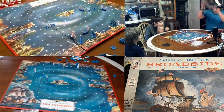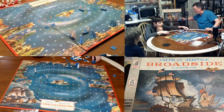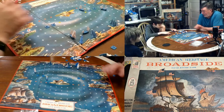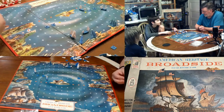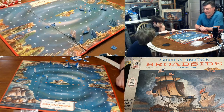It did come with a book of the famous battles of the War of 1812, which I think is underneath the board. The War of 1812 is where the USS Constitution fought — that's the ship that's in downtown Boston where we live.